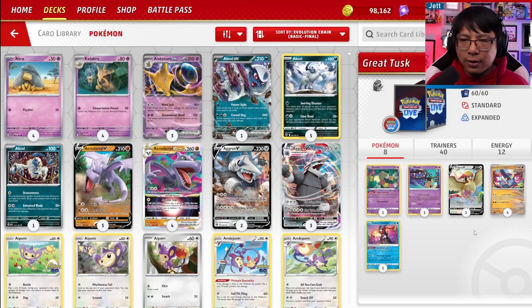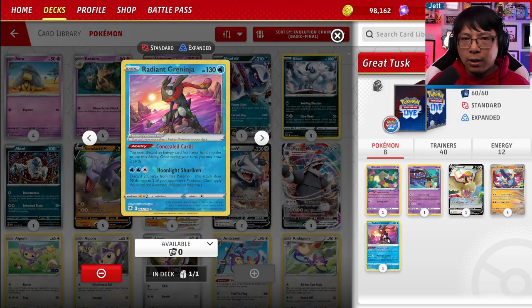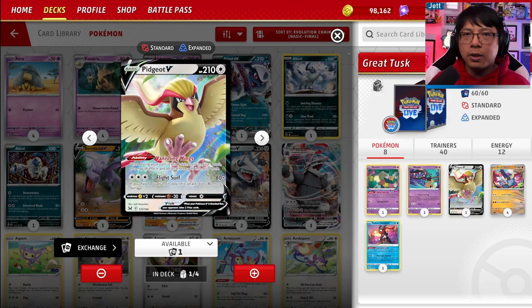So the general idea of the deck is that every turn we want to play an ancient supporter and mill 4 cards over and over again until our opponent runs out of cards. It's a really interesting strategy — it can be tough to keep up, but we do have a bunch of pieces that help facilitate it. First off, we have Radiant Greninja, which we can use to discard energy and draw 2 cards. Discarding energy also helps make Sada's Vitality possible, because that needs energy in the discard pile.